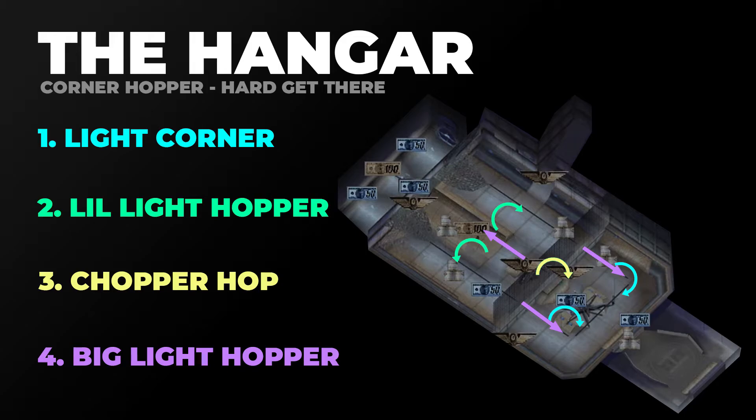The first gap is the Lil Light Hopper, followed by the Chopper Hop — you're going to drop from one light rail to the next and get the Chopper Hop there. Then when you land and grind, you'll get the Big Light Hopper, and finally the Light Corner. This one's really simple as long as you can get up to the lights; from there it's really just a matter of timing the corner Ollie and you should be good to go.